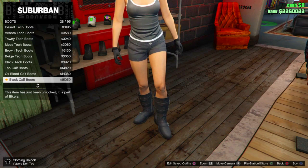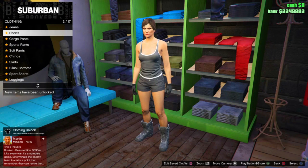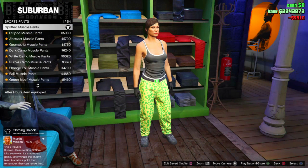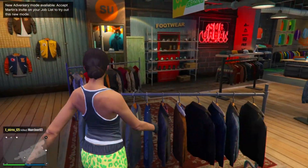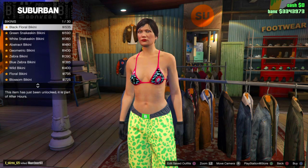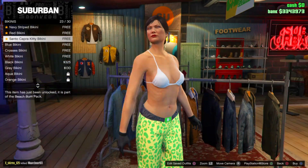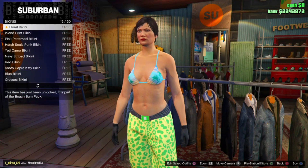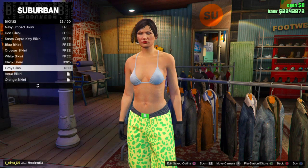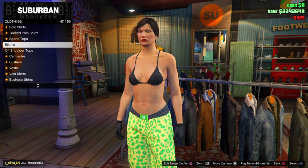I'm going to speed this clip up. Once you've equipped the shoes, go to Trousers, then go down to Sport Pants and select the first one. Then go to Tops, go to Bikini, and go to Black Bikini which is 27 out of 30. Once you've done that, you can save the outfit.